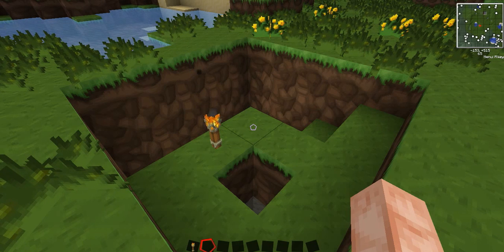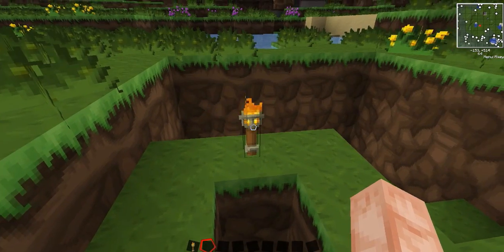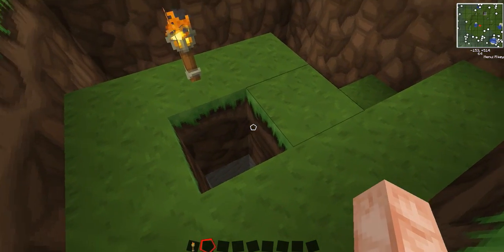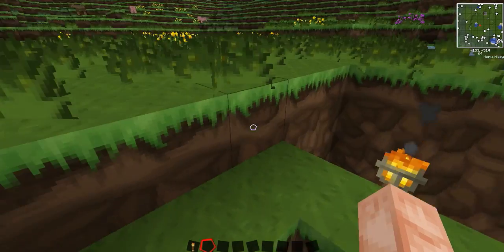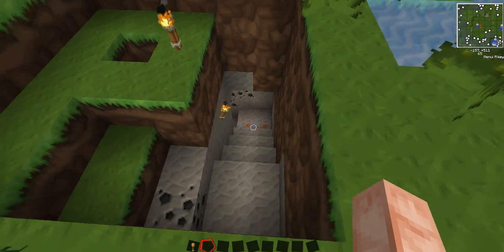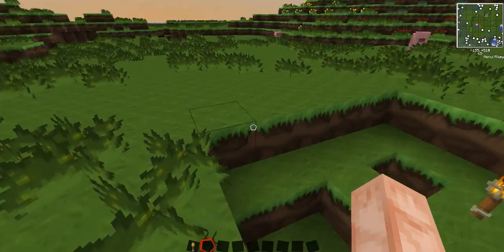The whole purpose of high efficiency mining is to expose as many underground blocks as you can while using up as little space as possible. I'm going to show you an underground scheme that's not the most efficient, but it is better than normal mining and it's easy to do. This is my mine shaft down here.